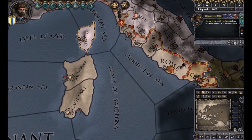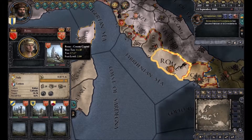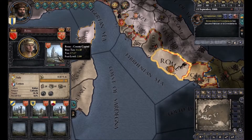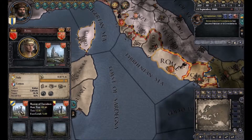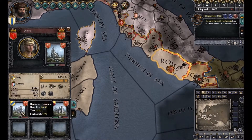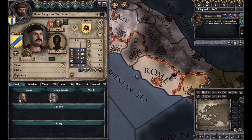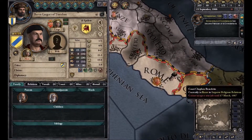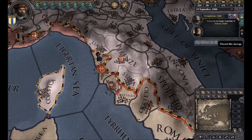In Crusader Kings 2, one province can have several holdings. So we have the county capital — it's a county, which is Rome. We also have the barony of Tusculum within the province of Rome. But the baron of Tusculum doesn't actually have its own province — he's just the owner of that castle.